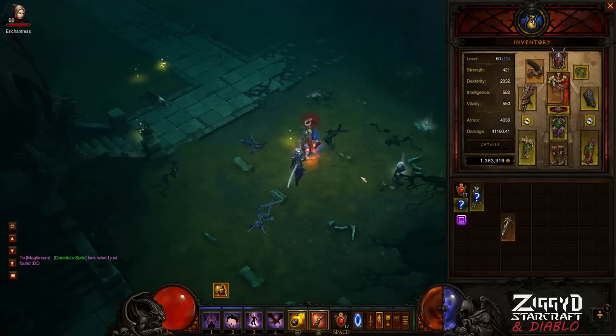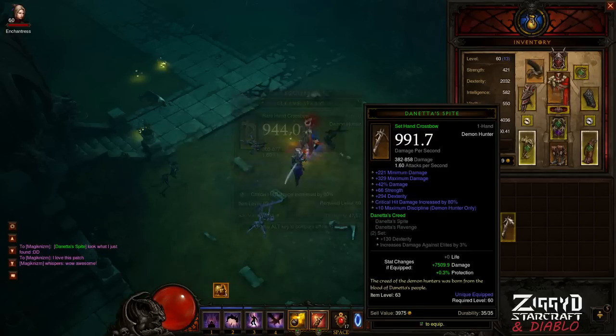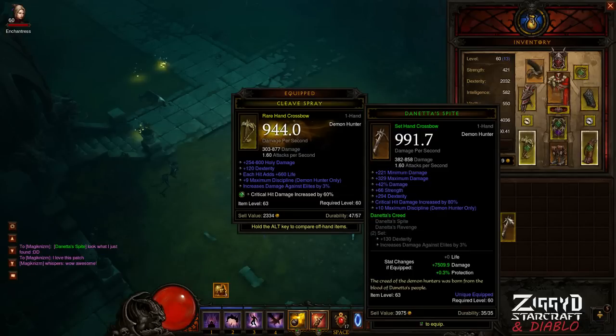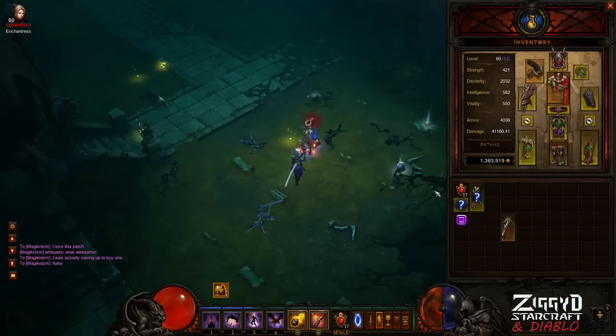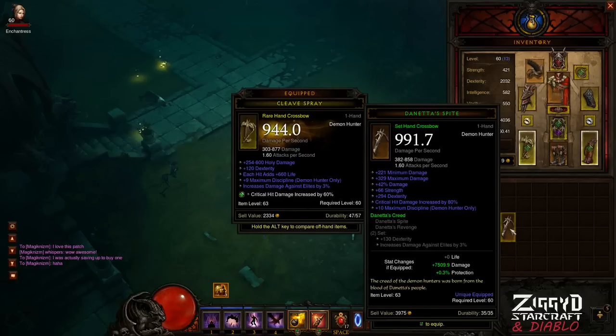The max discipline is nice to have for chaining gloom together, and I had to tell the first demon hunter on my friends list out of excitement. I've very rarely found any legendaries prior to the patch, and I've found two since the patch and they've both been decent — the first one was okay and this one's actually a massive upgrade for me. Nothing compares to the satisfaction of finding yourself an awesome upgrade, especially when you were saving up to buy it anyway. I just wanted to share that with you guys. Expect more videos from me today. I'm ZiggyD and thanks for watching.